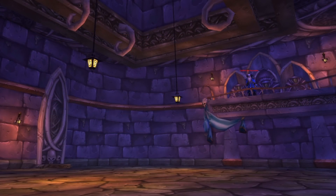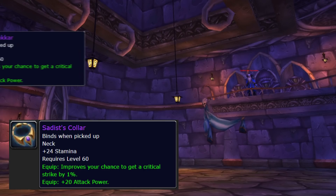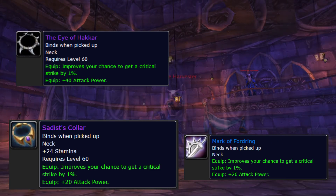Gothic the Harvester — really edgy name — is next, and he drops a neck: Shdei's Collar. This is a weird neck; it seems really nice but it's itemized kind of strangely. It's got a lot of stamina, which means a pretty big AP loss. Even Eitrigg's Oath has more AP — hell, even Mark of Fordring has more AP. Potential use for PVP, but not something we're really going to be upset about missing.